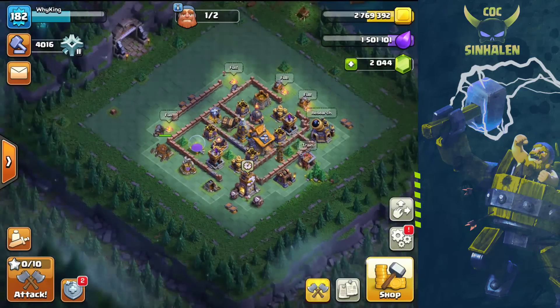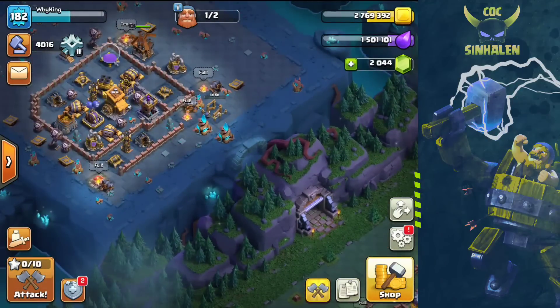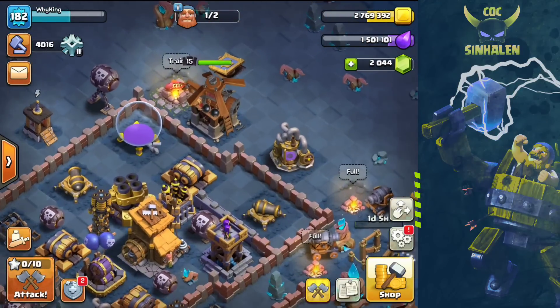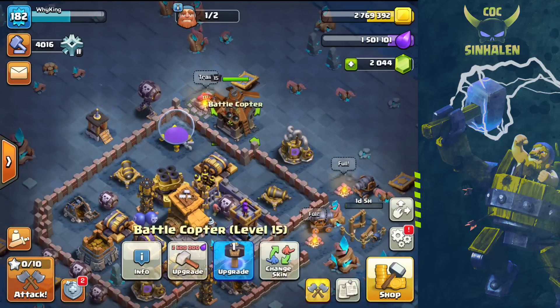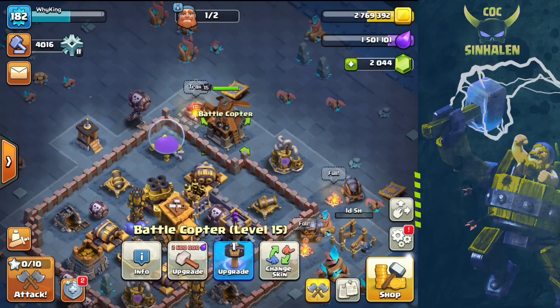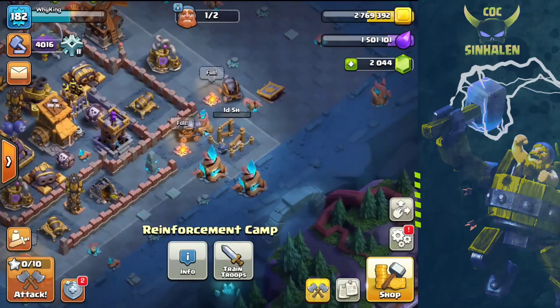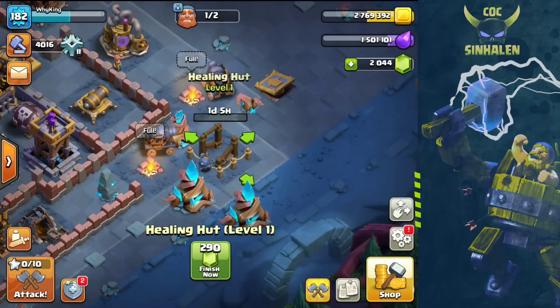So we are going to do a low level 9, basically we are going to do a low level 9. So we are going to be in a battle copter, reinforcement camp. So we have healing heart.